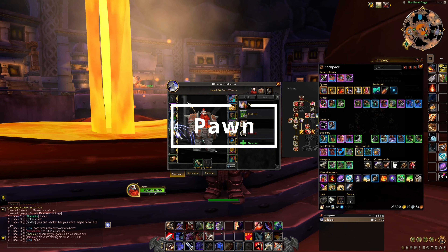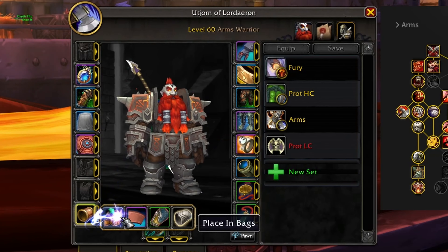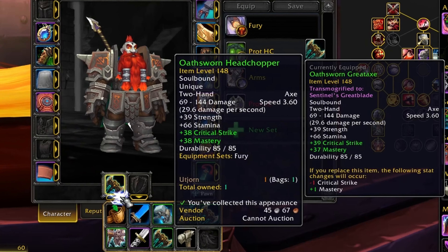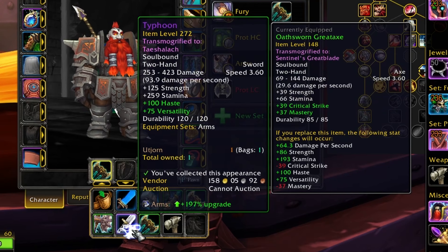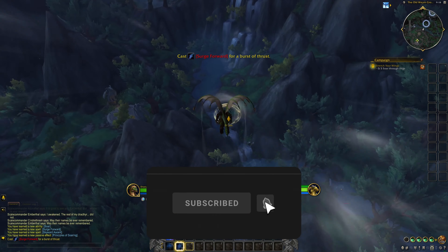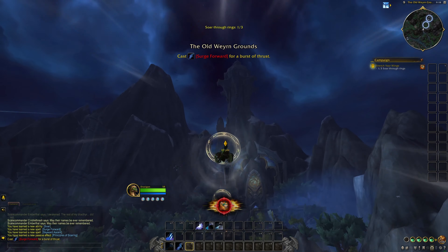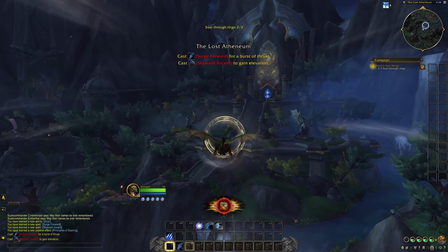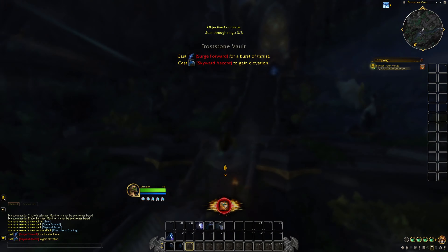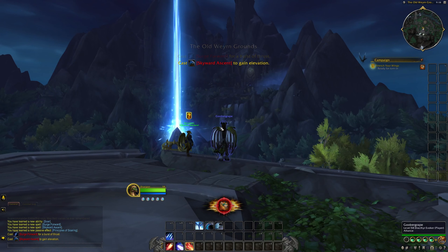Pawn is another useful set-and-forget add-on that shows you, to varying degrees of accuracy, how much of an upgrade a particular piece of gear is. At max level you can import custom stat weights to really get the most out of this add-on, but when you're leveling, it's good enough to just show you at a glance if a new piece of questing gear is an improvement over your currently equipped gear. If you haven't noticed, that's kind of a theme in this video — taking a lot of the guesswork out of menial tasks and helping you stay immersed in the new zones, quests, and lore.